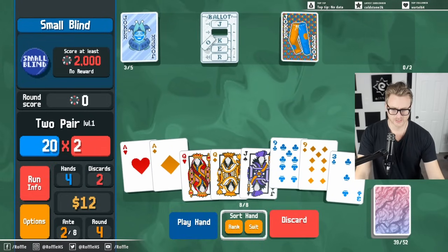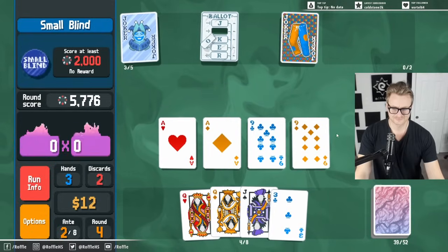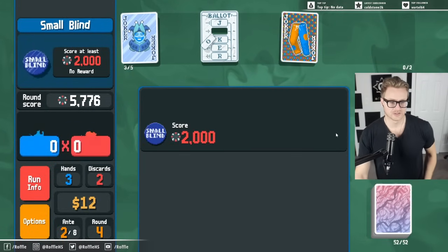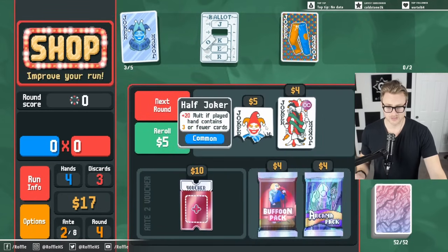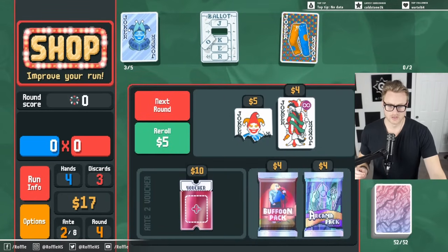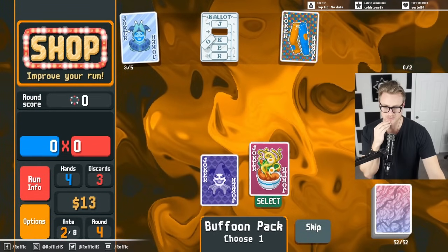I'm a little afraid that no matter what I do it's going to clear. We are very strong. But now we can leverage the strength again to fix our econ. We do not want Half Joker. I'll take a Buffoon pack though — fix our econ and find some more direction.